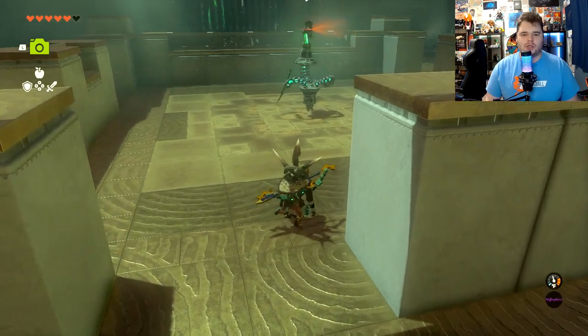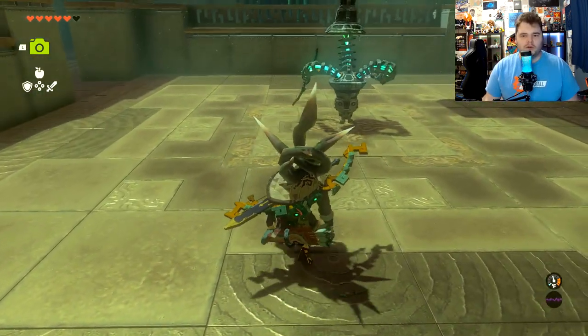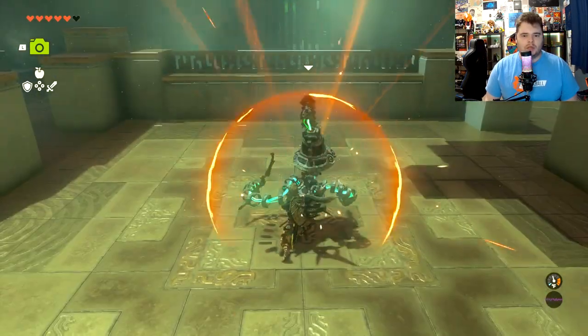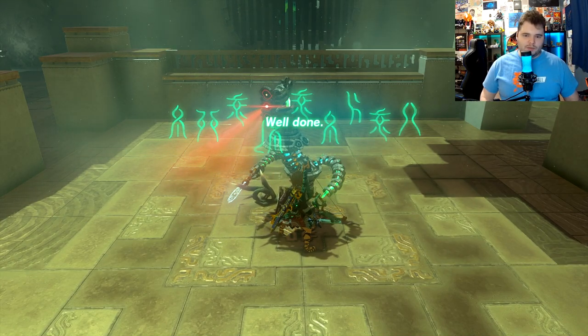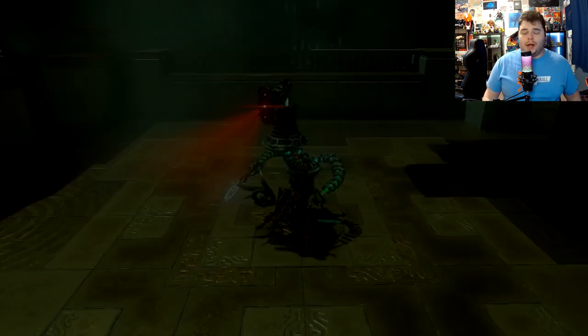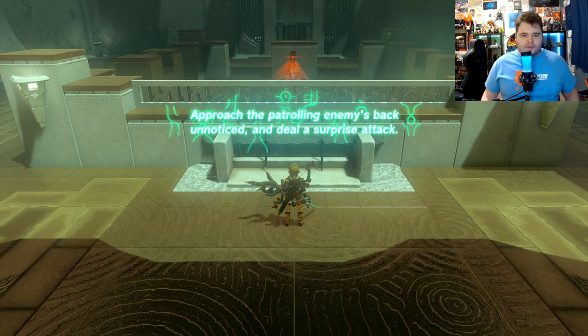As far as I understand, it actually does matter if you're crouch walking slowly versus fast. So as soon as the Y prompt appears, we're going to hit it. And down goes the construct. If you're having trouble, just make sure to walk extremely slowly — it makes more noise if you go faster.